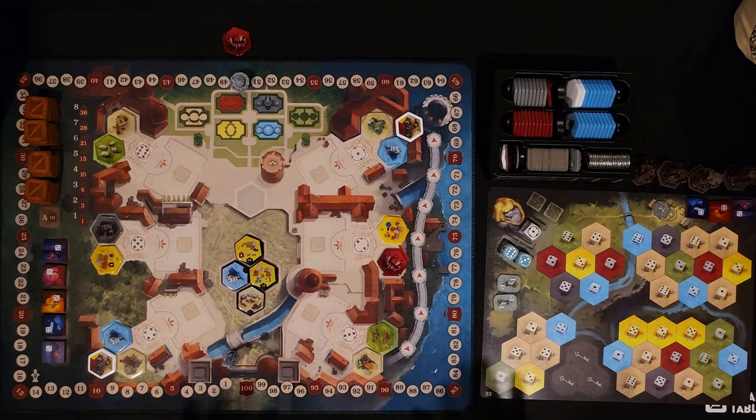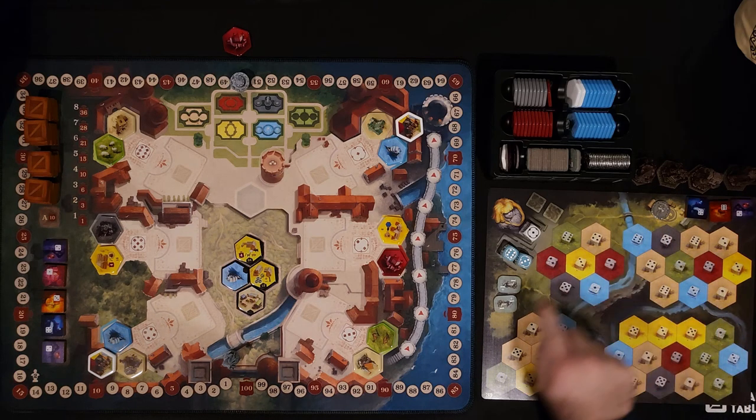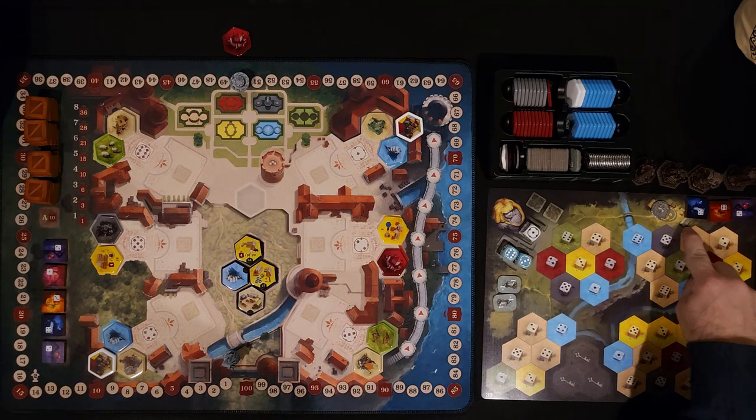I'm going to go over a few different setup things to start. First, you're going to be using board 33 or board 34 for the solo mode. Board 33 is the easier one, so I recommend starting with that. You're also going to get one silver, two workers, and three goods.